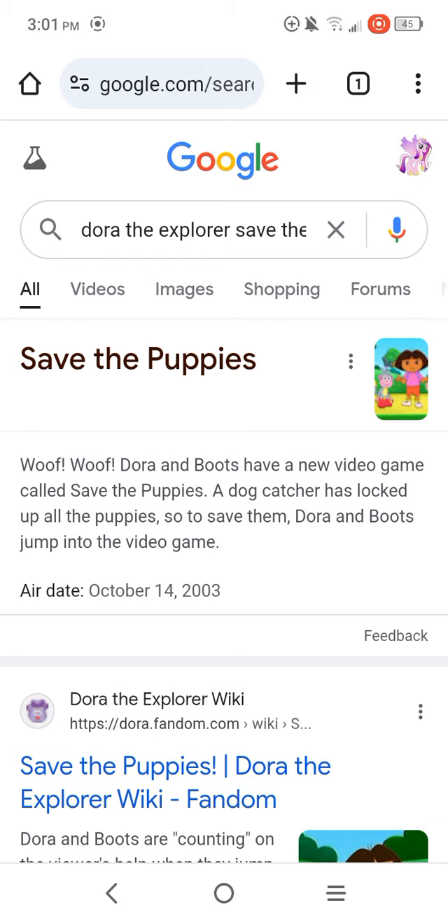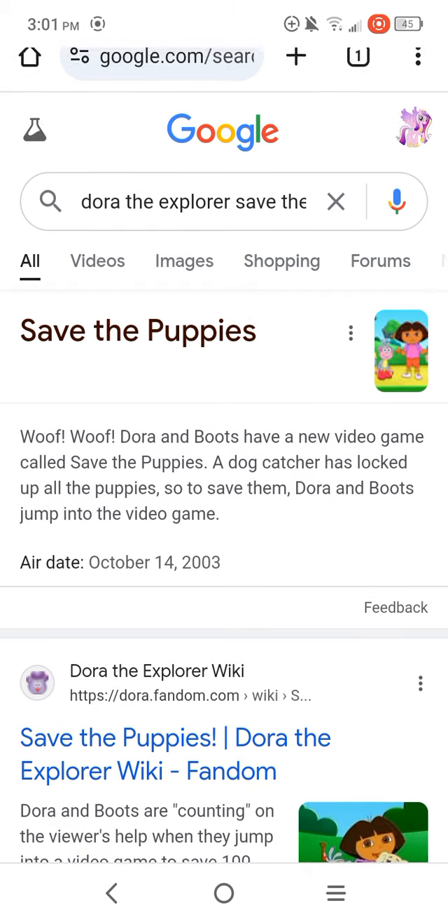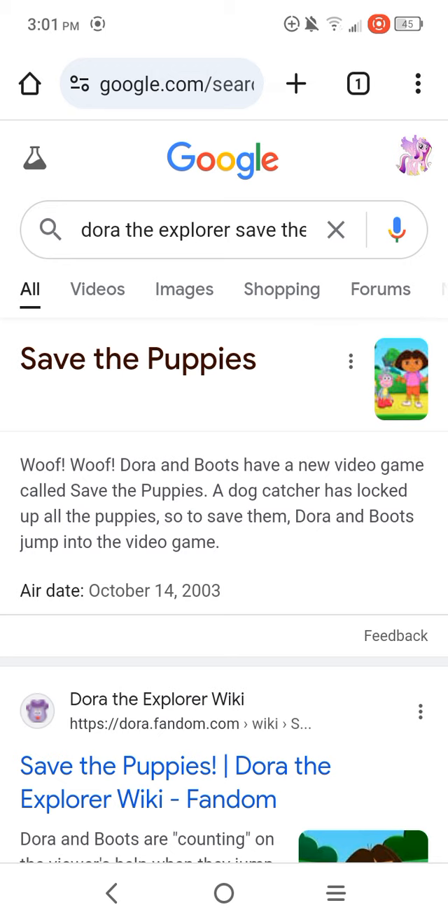What should they do to save the puppies? Well, first they have to go through the doghouse, and then they have to get across Dogbone River. And that's how they get to all of the doggy cages to save the puppies.